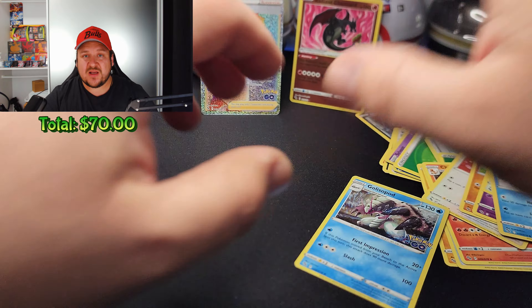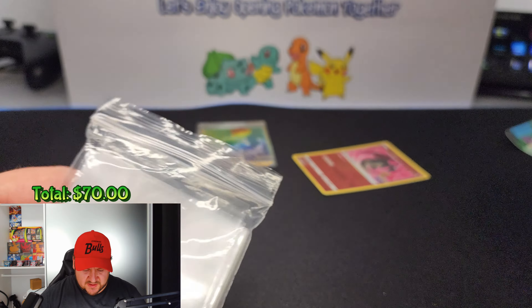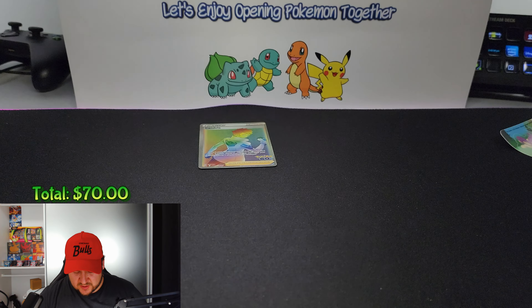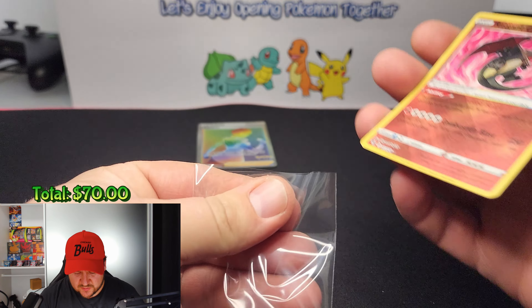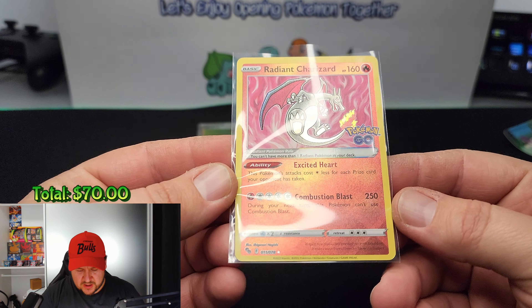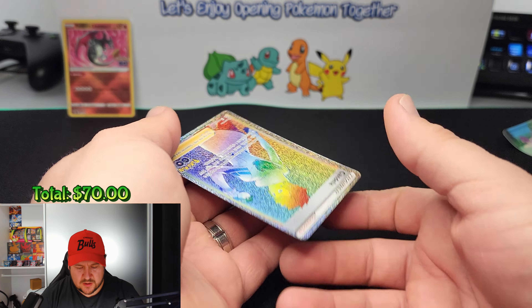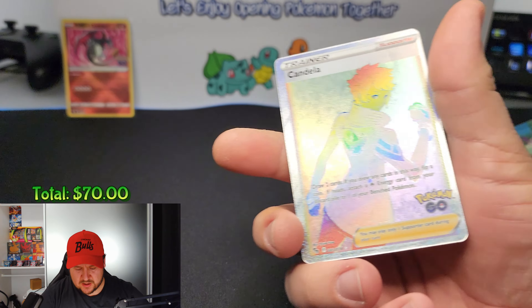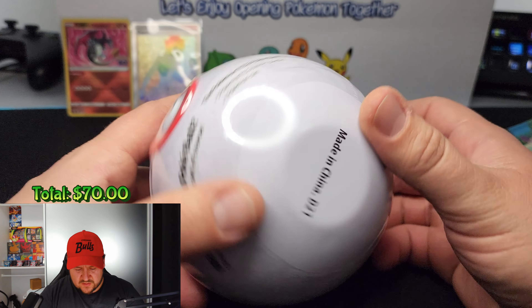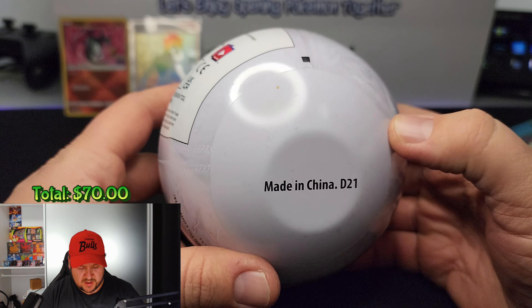Excellent — let me clear this up a bit so we can continue opening more Pokeballs. The Pokeballs do take up a lot of space. Let's sleeve up these beautiful cards. We did pull the Radiant Charizard in good condition, and we got the trainer Candela. Now let's go to the first of the Best of 2021 packs.